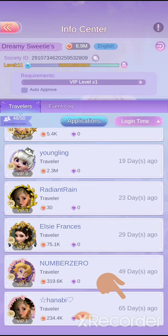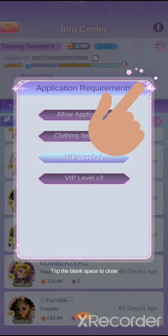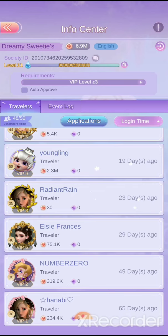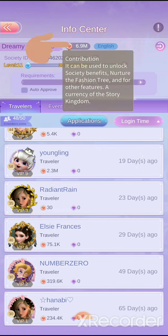You can keep scrolling down — the oldest player has been gone 65 days. If you're a leader, you can limit the applications you get: you can allow everyone, or restrict by a certain amount of clothing or VIP level, so anyone less than VIP 1 or VIP 3 can't enter.